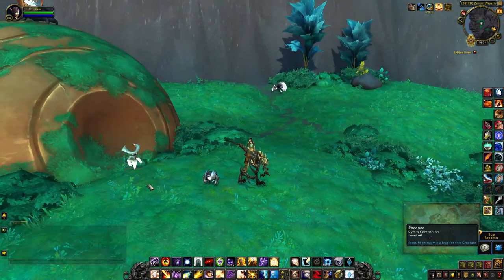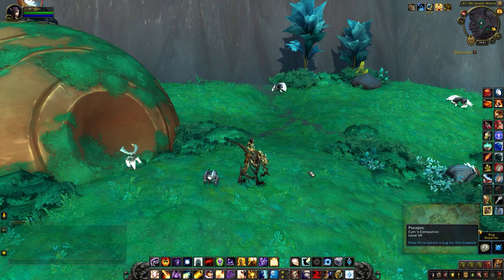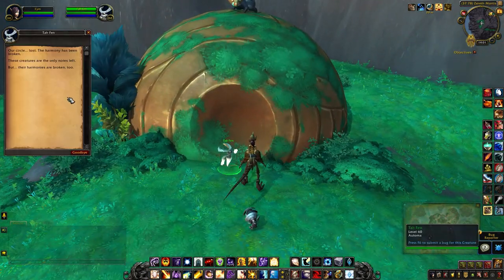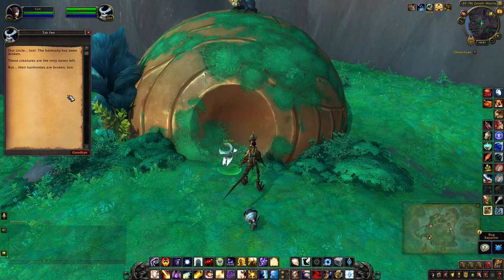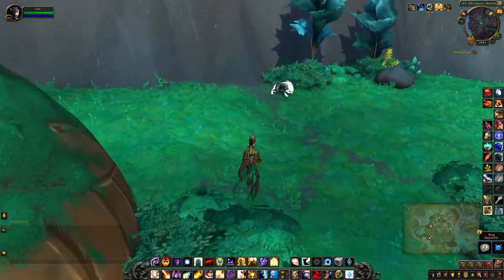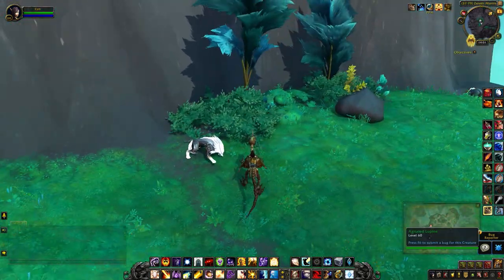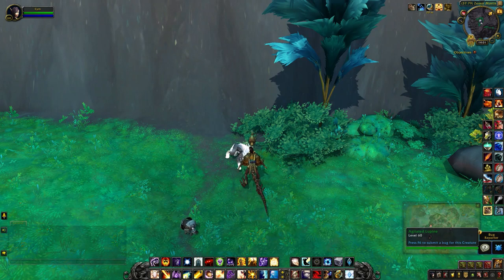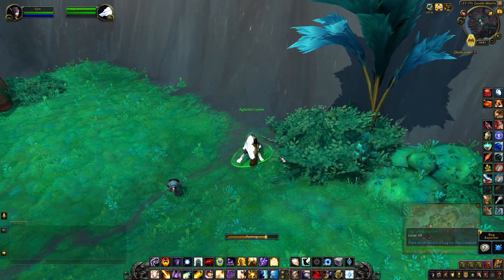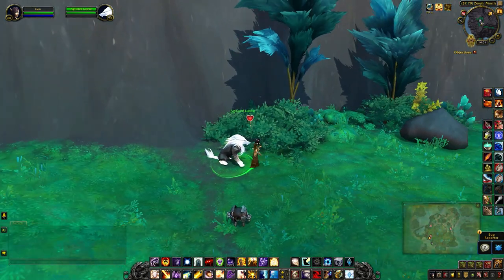Once you're in this area you'll notice this NPC over here. They give you the clue on how to actually retrieve the treasure — so what you have to do is pet all the animals.